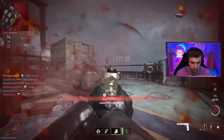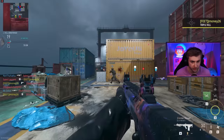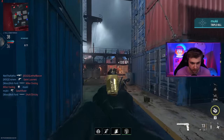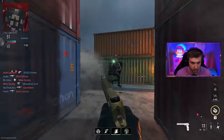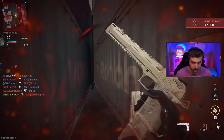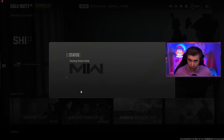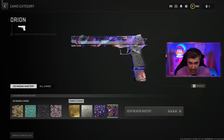Now let's get absolutely no camos this whole game — I might be playing the system here, maybe just cracked the code. The COD gods are frowning upon me for trying to trick them. I repent, COD gods. I apologize. I just want to get my camos and get out — no more punishment, please. And that's it — let's go! We got gold, platinum, poly, and Orion. Let's go!